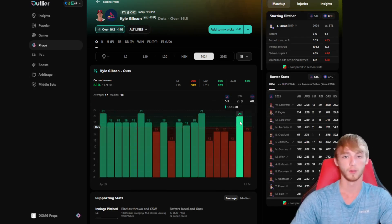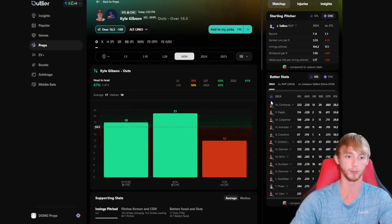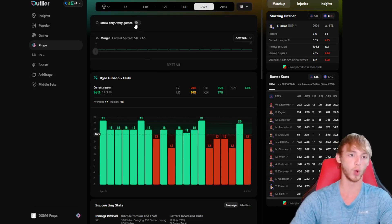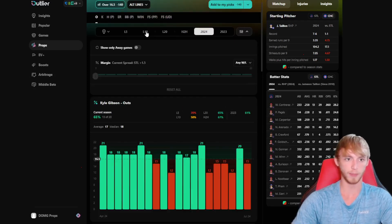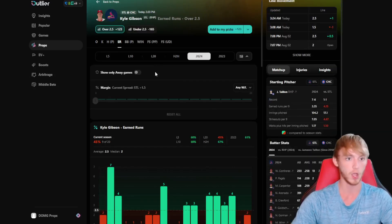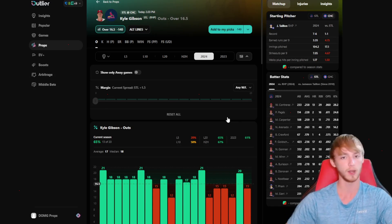The only thing I'm a little worried about is his walks — he's favored under two and a half, but if he gets close to that three-walk line, it'll be tough to go over pitching outs. The Chicago Cubs rank 23rd in batting average versus right-handed pitching. Gibson already played them in June, posting 21 outs, and in July had 12 outs. He'll be on the road again today, where he's had a really good track record going at least 15 outs in every away game. He's great at getting ground ball outs and keeping pitch counts low, and I don't think the Cubs will put many runs on the board today.